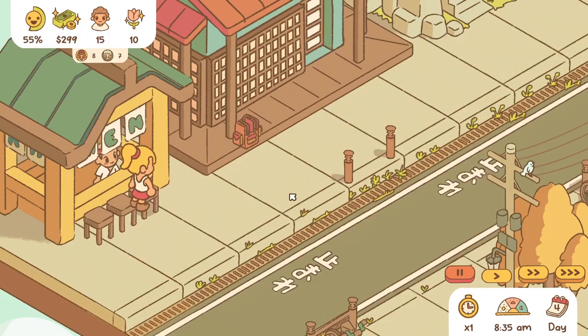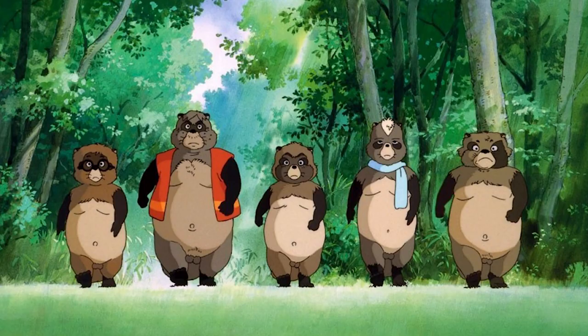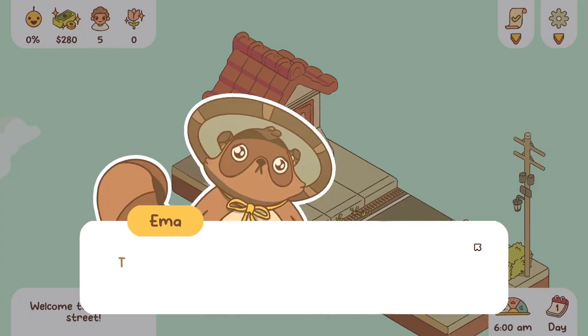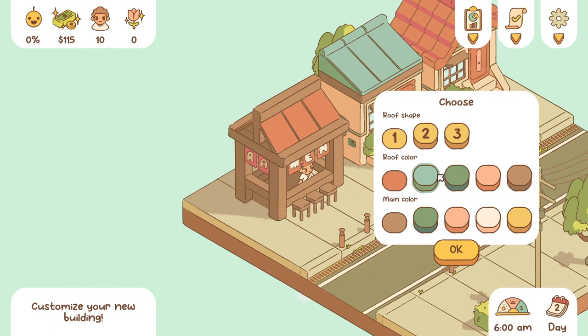You will be guided in this relaxing adventure by a cute little tanuki. If you don't know what a tanuki is, think about a raccoon, but more Japanese — or think about Tom Nook in Animal Crossing. Minami Lane is a cute cozy game where you manage your streets by adding buildings and listening to what the villagers think and want.